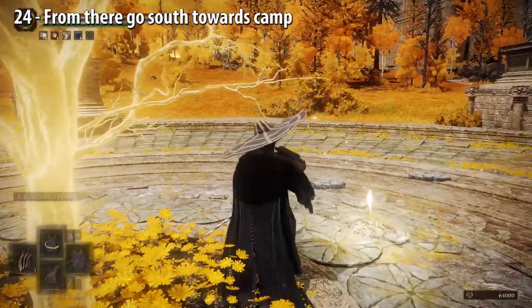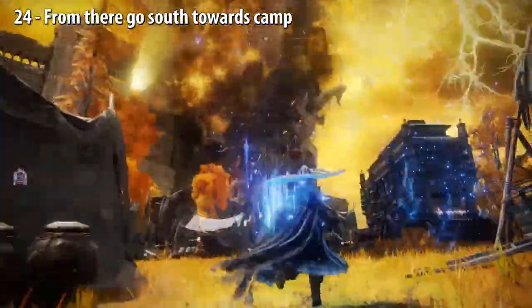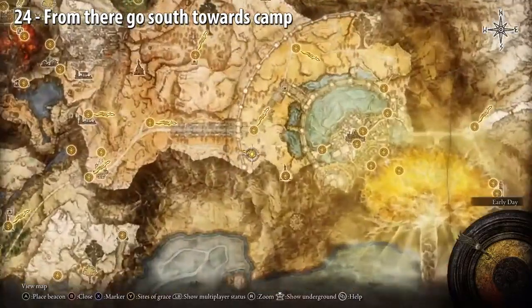From there, go south until you reach a camp. A giant monster spawns — which probably made someone crap themselves, or came across as natural. And that'll give you a Golden Seed. The giant monster, not the personal scrap. Here we are on the map.